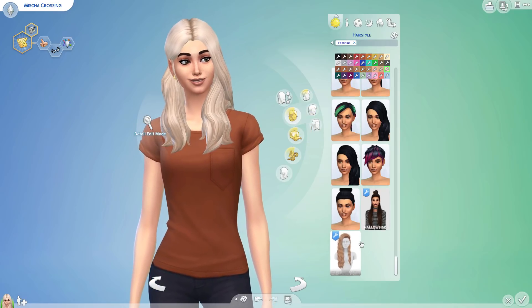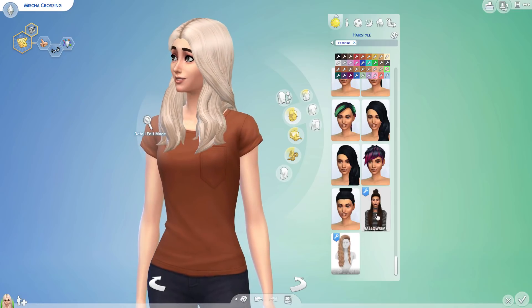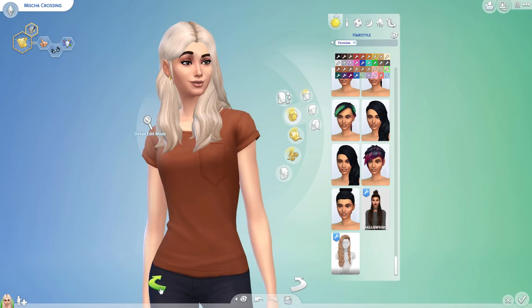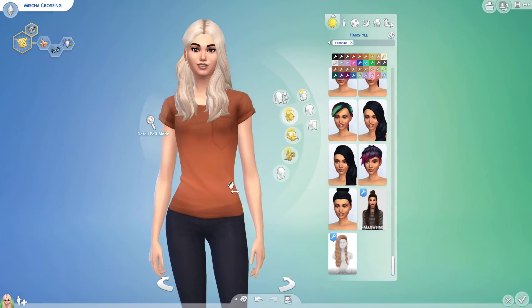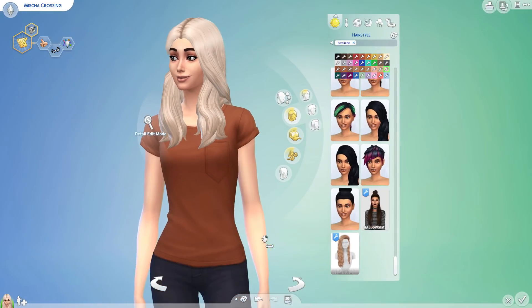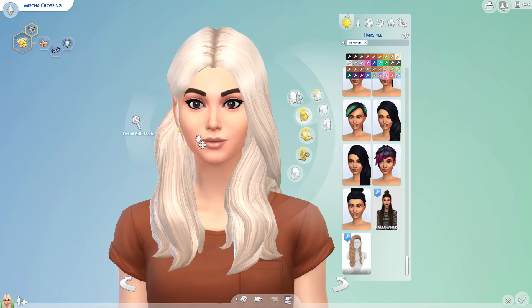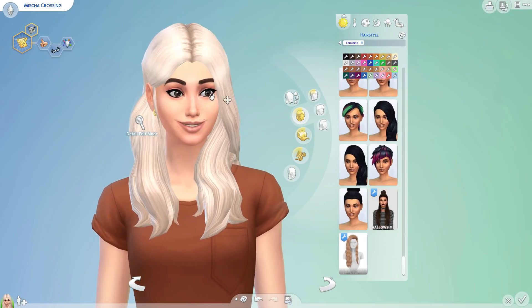Eventually I'd like to have a hairstyle like this one, just with a better one that doesn't glitch out. But I also have a ton of clothes, custom content installed. So I'm gonna do her face first and then move on to her clothes — have fun watching me be indecisive with all this.